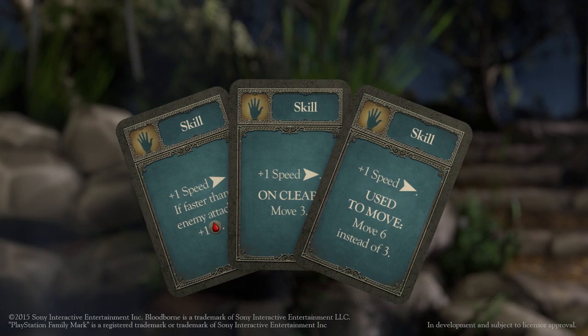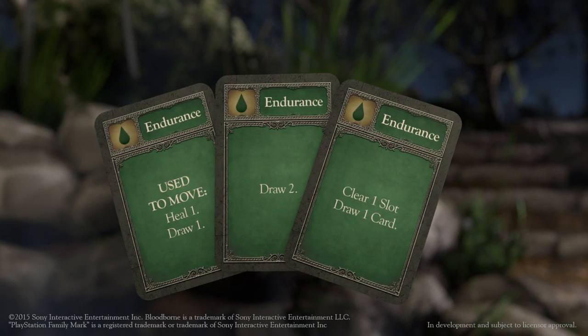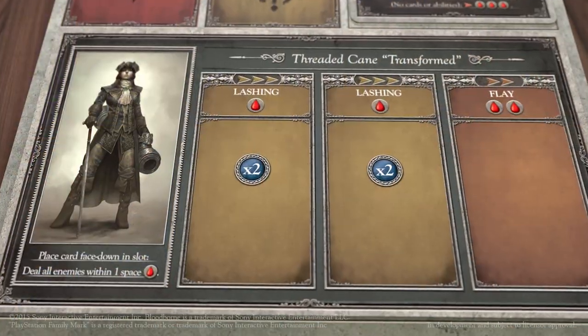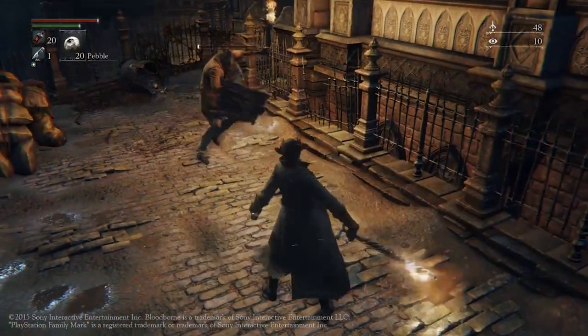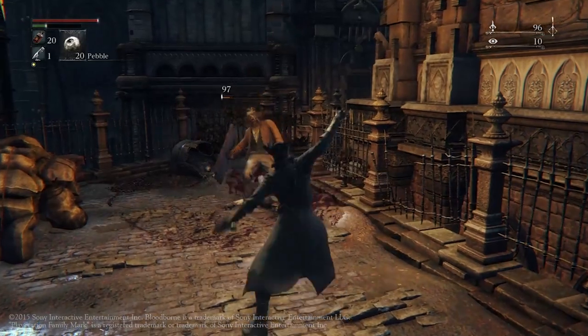Skill cards will make your attacks faster, strength cards will make them deal more damage, endurance cards can help you clear the slot — allowing you to make more attacks in that same turn — and vitality cards will allow you to heal after the attack deals damage. Your weapon itself is also going to change how you attack. For example, you might be using the Threaded Cane slash Serrated Whip trick weapon, meaning that you're going to specialize in very fast but low damage dealing attacks.